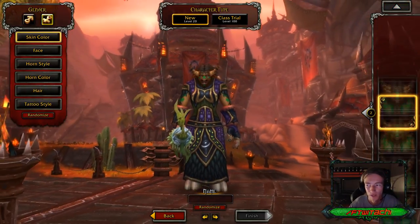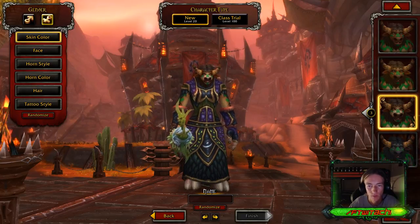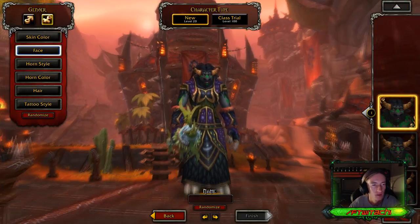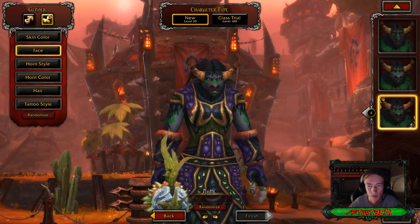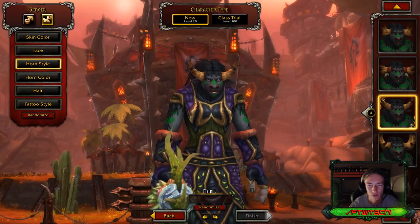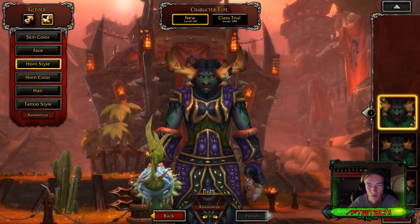Let's go ahead and check out the females over here. Alright, skin colors: one, two, three, four. Not too much to choose from. Facial wise: one, two, three, four. I feel like the females just look so weird though.